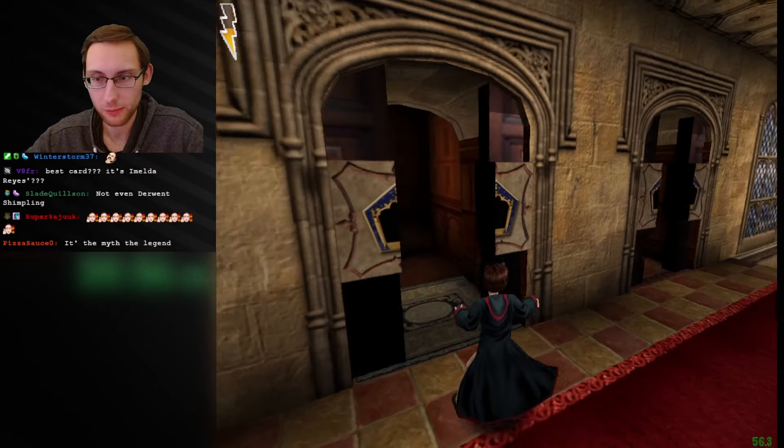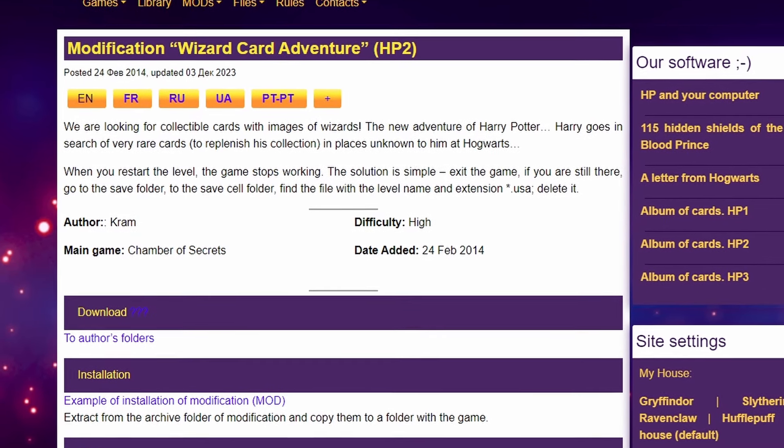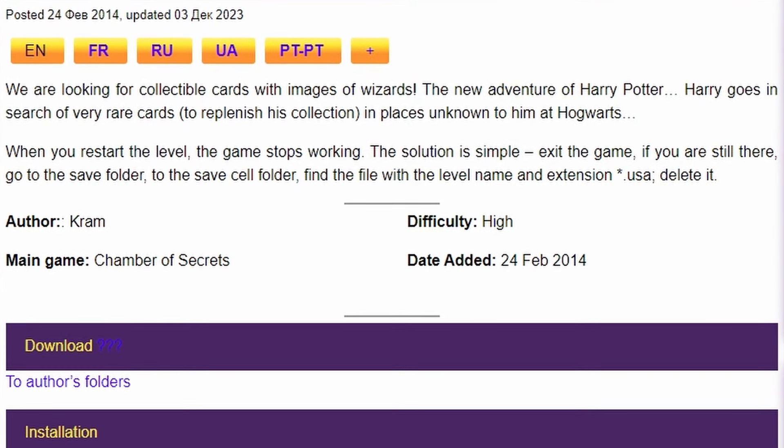The whole premise of this level, as the name kind of suggests, is to collect bronze cards and with that open the final doors at the end of the level, and then it gives you a bit of bonus content, which I thought was a pretty cool idea. This is a pretty old one though — it was made in 2014 — so you can expect a more classic, not over-the-top custom map, but it was still pretty fun.